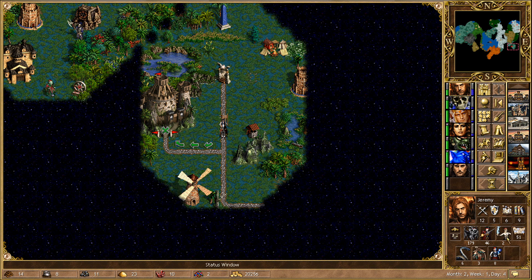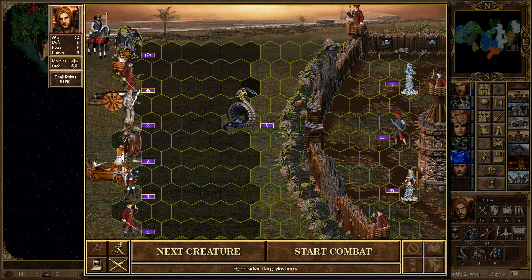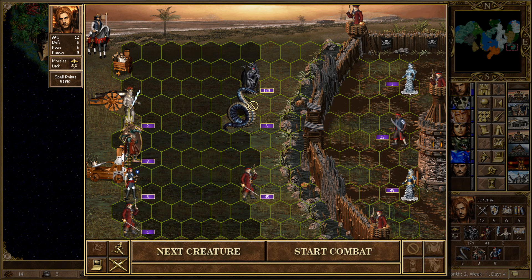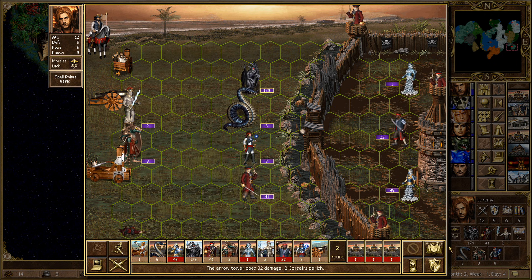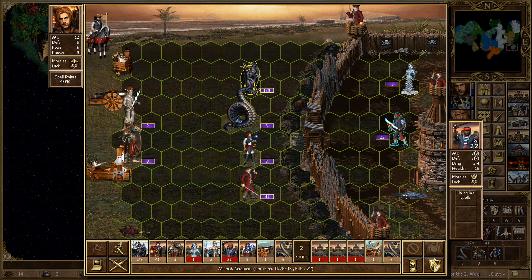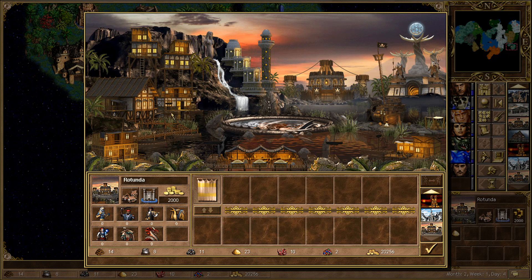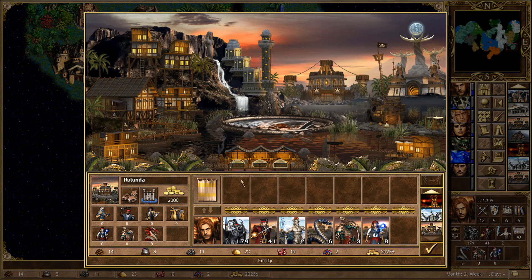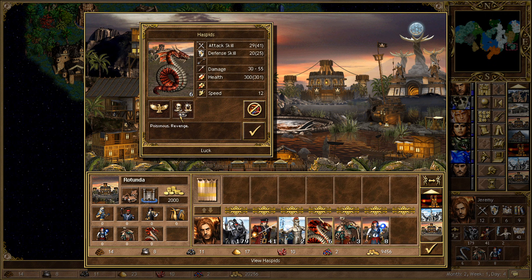He has left the town pretty undefended. We know that the towers do like to go for the Corsairs, so let's split them — he's just got the three stacks. Our fastest creature is speed 10, his is speed 9. I think we probably want to go for the Haste. Those losses were pretty much inevitable, but never mind. We've taken his town — it should give us Haspids. So if we just jump in, we can upgrade these.